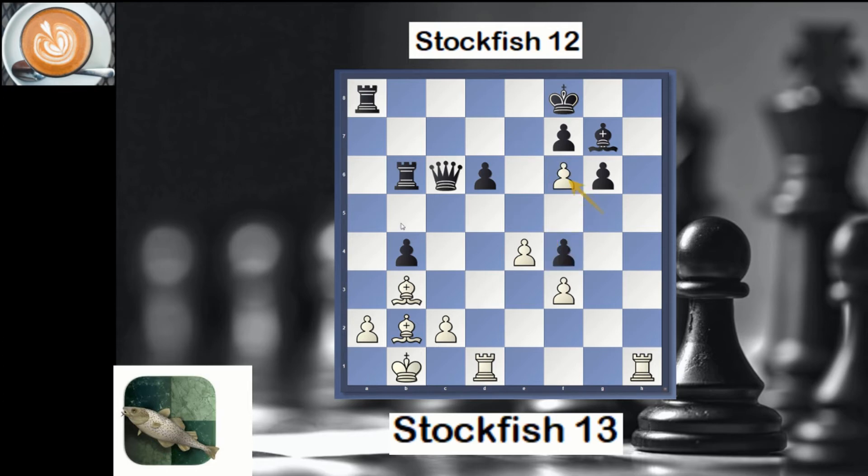White took back and now we can see that the bishop is super strong, the rook is coming, and the king is near getting mated. Black had to take because if you try to escape, you allow a winning promotion. So black took — we now have two bishops for the queen.